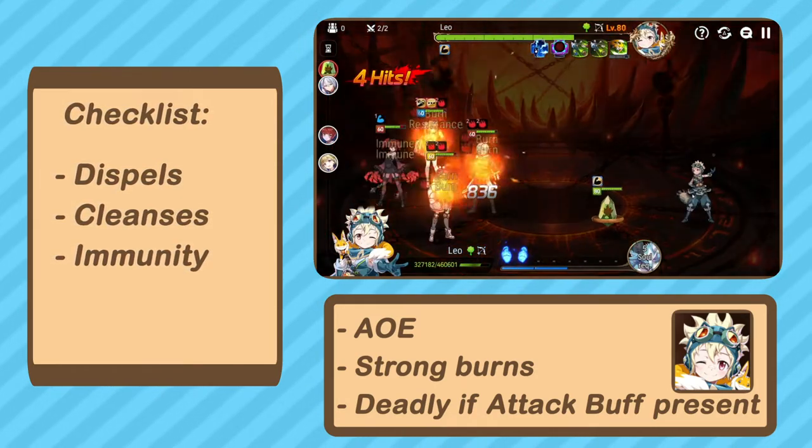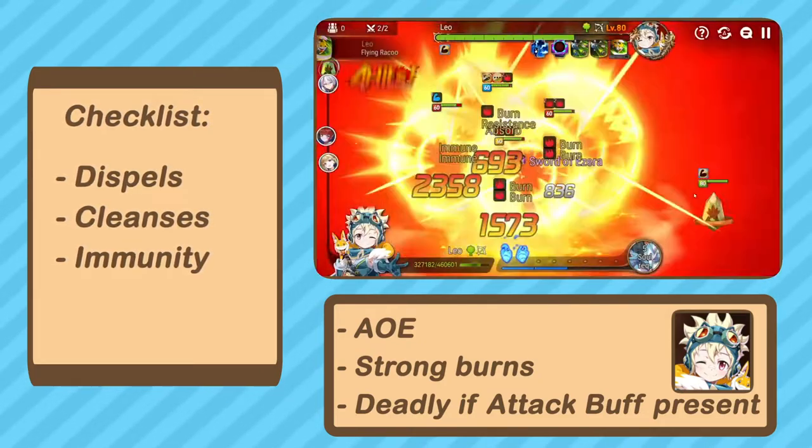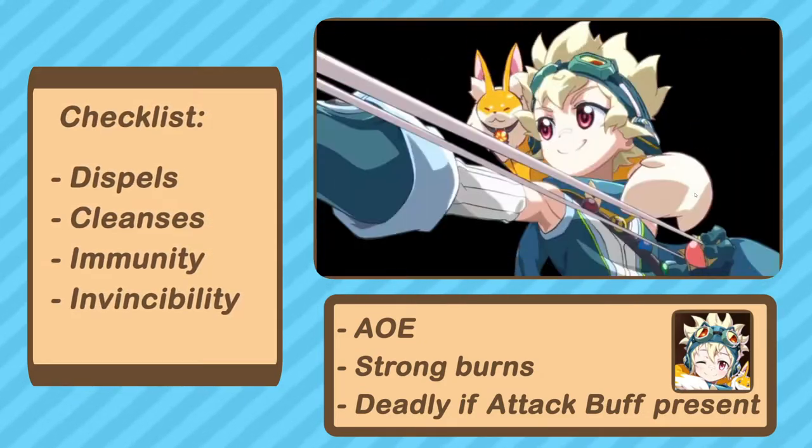He can put buff block on two members of your team, but immunity will still protect the other two. Similarly, invincibility can be helpful as well.